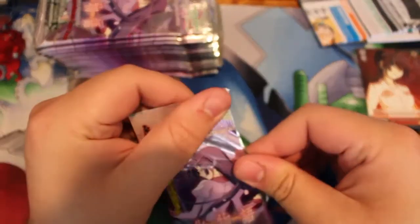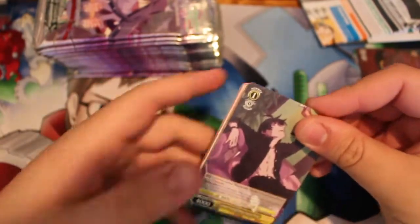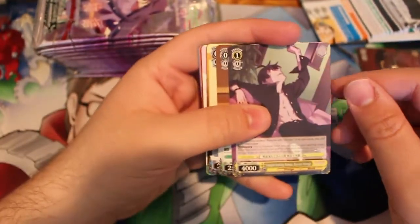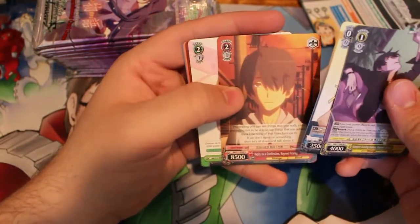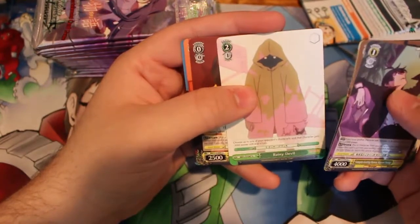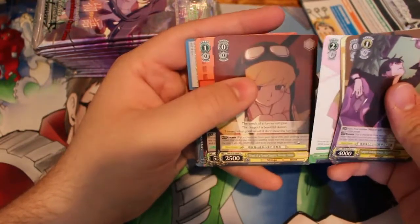Alright, Bakemonogatari. Let's find out what we get in here. It looks like just Encore guy. Rainy Downloads, which is up to one of your opponent's characters — that character gets a minus 3,000 power to the end of the turn. Not bad.